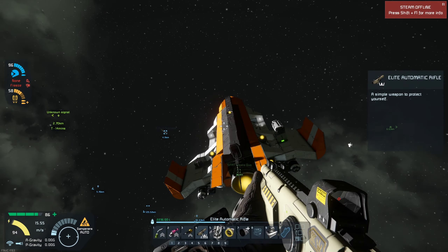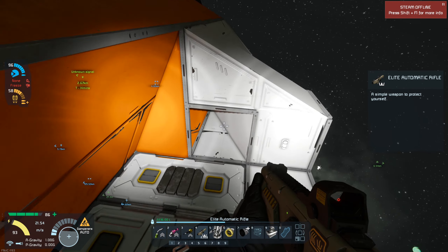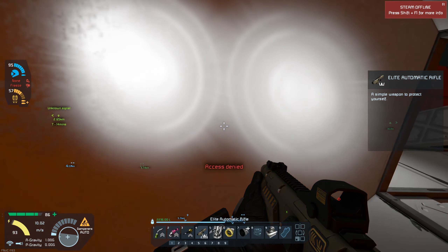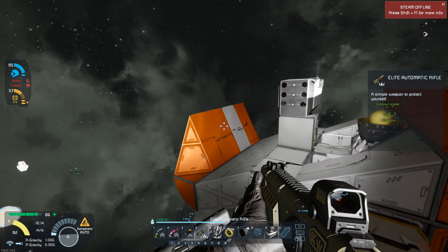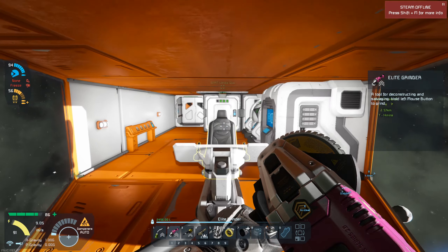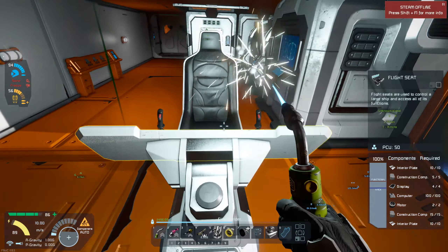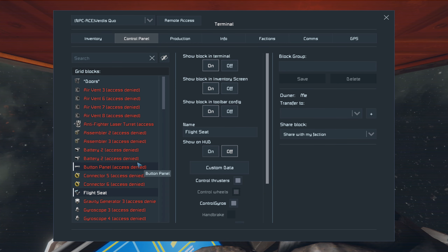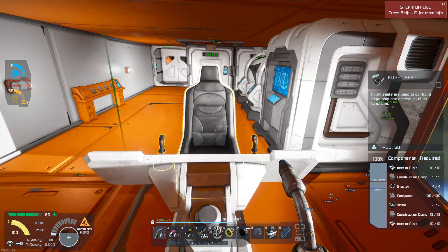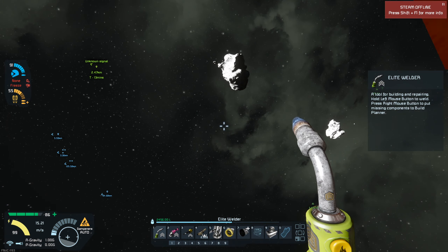We've got a space pirate ship here. I'm gonna see if, since we're friendly, we can actually do anything with it. It won't let us do anything. I want to try to take it over now that we've finally gotten friendly with them, but we can't take their stuff through the normal method. So we're gonna take their stuff manually. It looks like all that was there was the flight seat, but we're gonna have to take everything individually because apparently the mod still isn't working. I kind of want to hold on to this ship though.